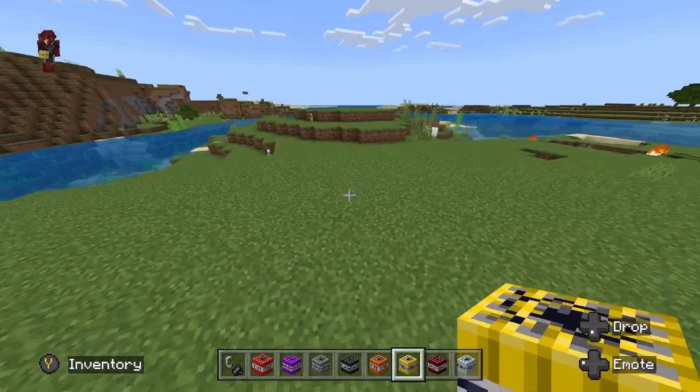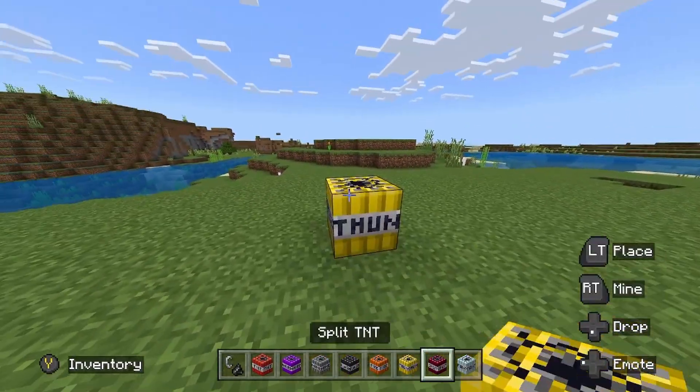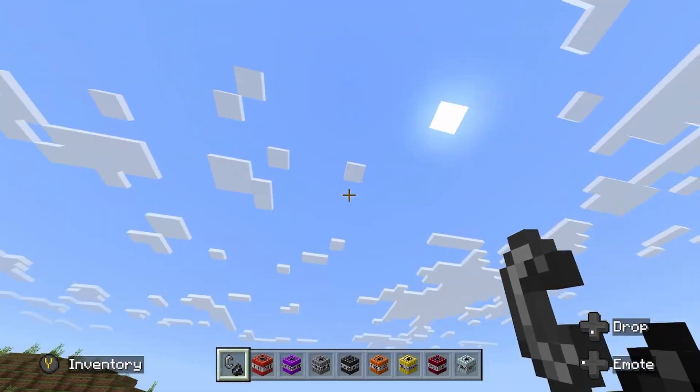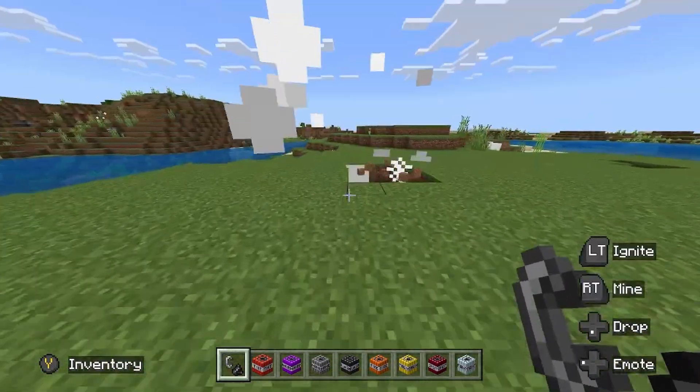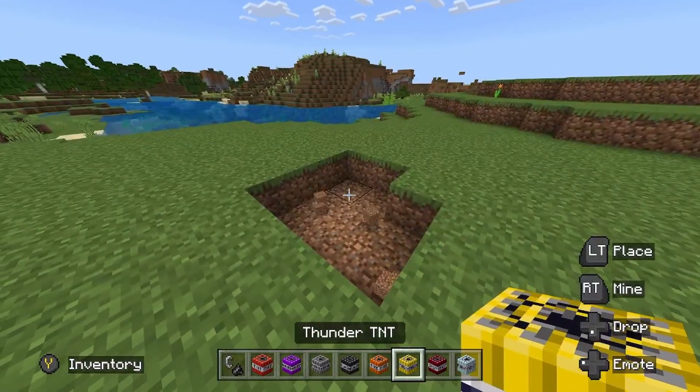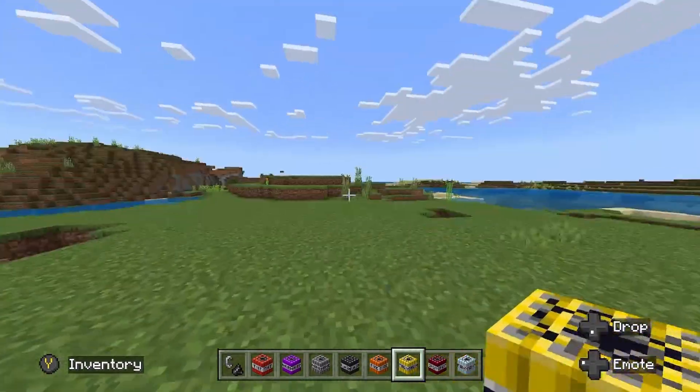Next up, we got the Thunder TNT. I believe this one is bugged slightly — they're glitched. It's supposed to have lightning strikes come to the ground, but it doesn't seem to do that. So all you get is just a little pathetic explosion, which kind of sucks.